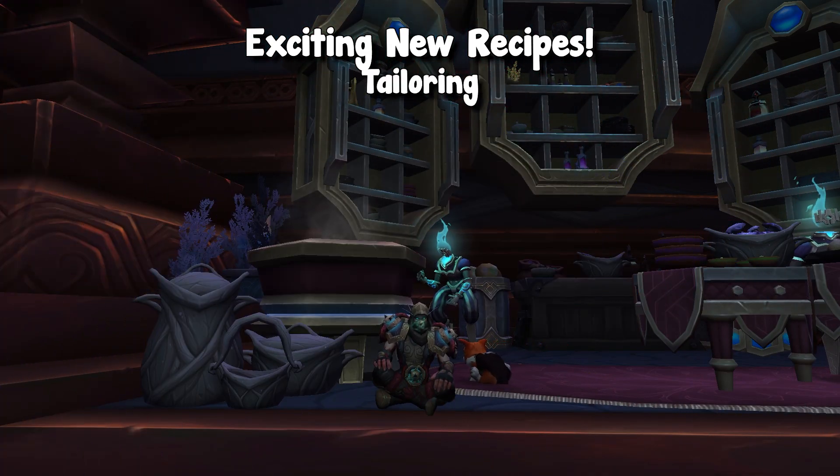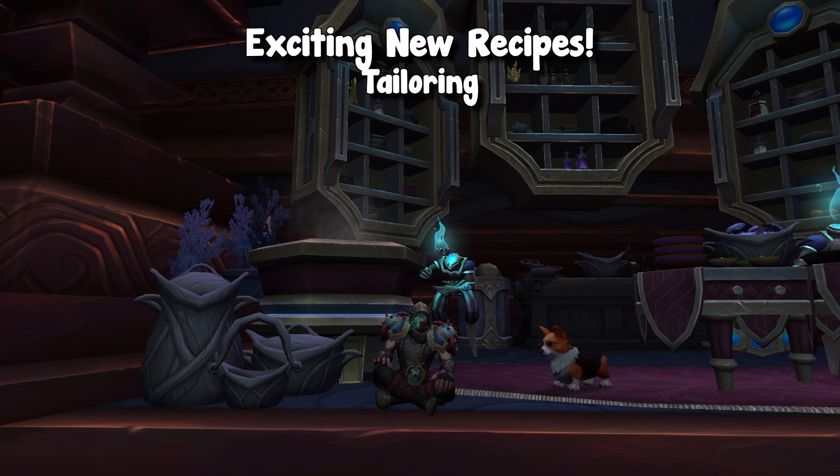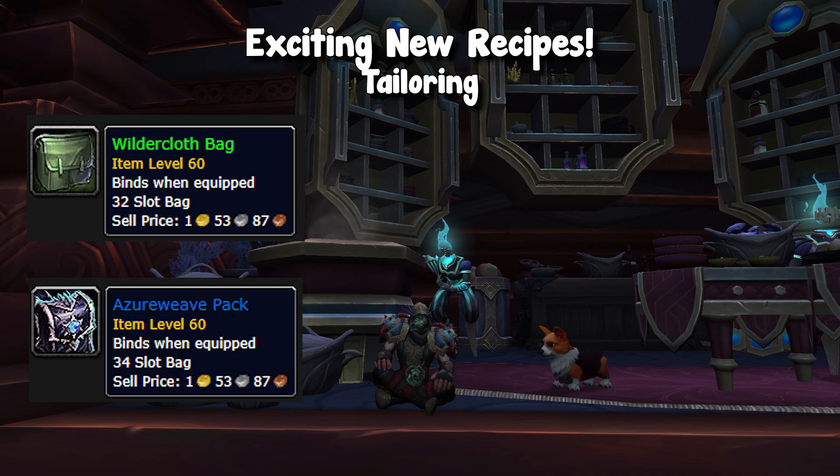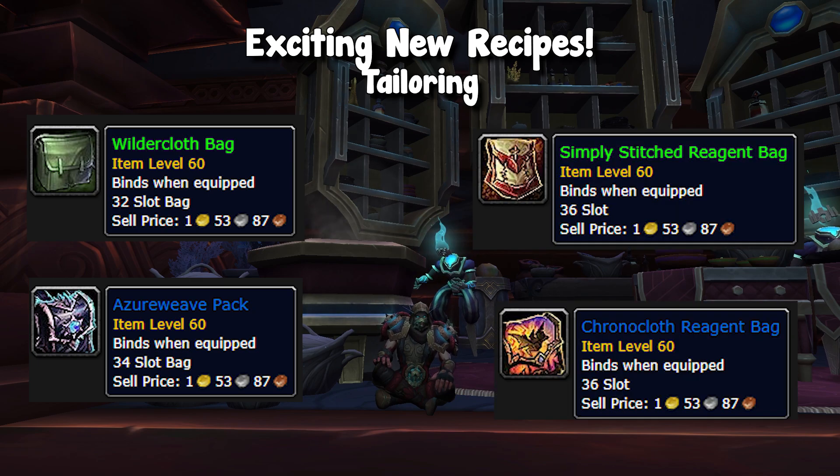Now, the last profession I want to talk about is tailoring. There's nothing really specific with tailoring that's really unique. There are some really cool toys being crafted with tailoring, but I did want to highlight the new line of bags. It seems we are getting a 32-slot bag as well as a 34-slot normal bag. And then we are getting two different versions of the Reagent Bag, which are both 36-slot. They are two different qualities — not exactly sure if that's going to matter at all — but we are getting four new bags this expansion so far.